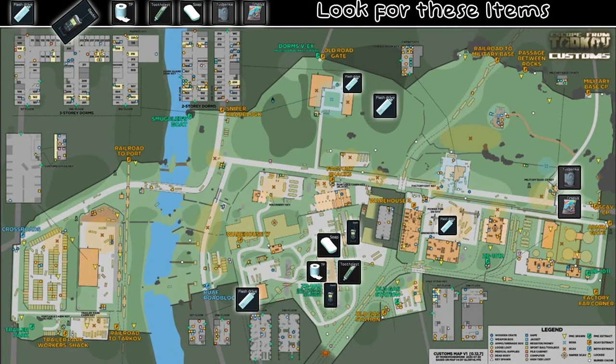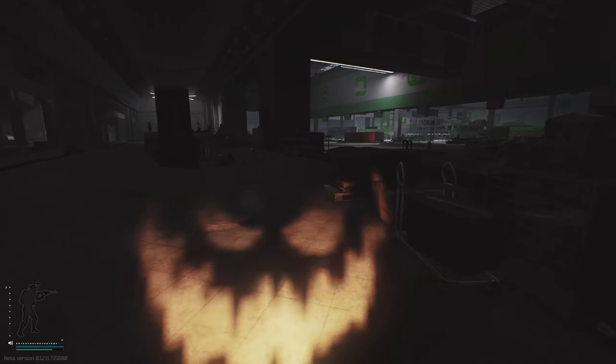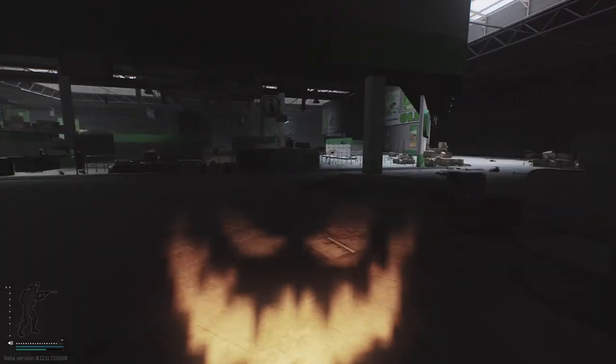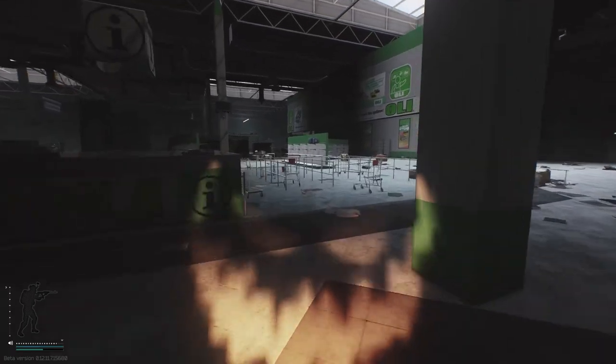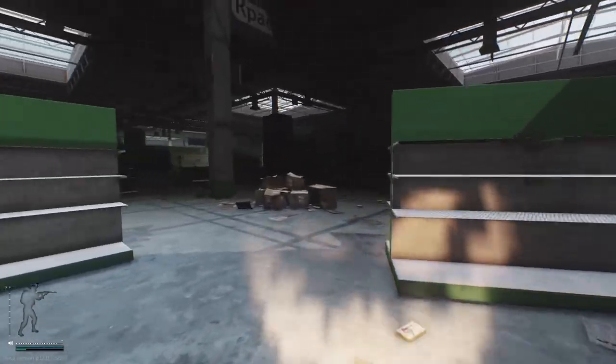A lot of people are going to Customs, and that is something you can do. But with a lot of traffic going on Customs, I may suggest going to Interchange while you're picking up some of your items for Gunsmith quests. You can also look for gas analyzers, which spawn frequently in areas on Interchange and in stashes, and I think it's generally a less contested map early on in wipe.